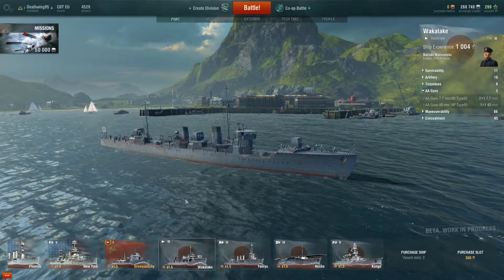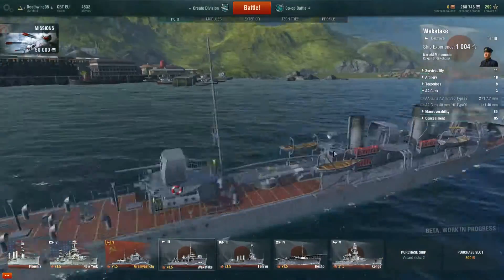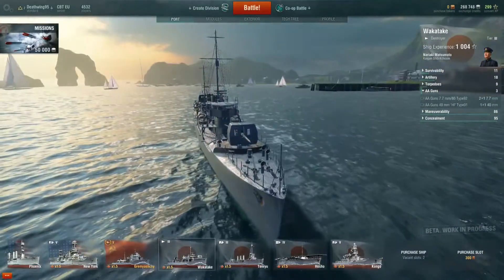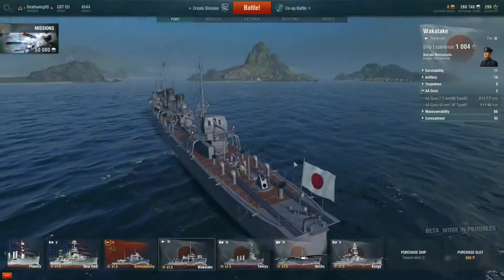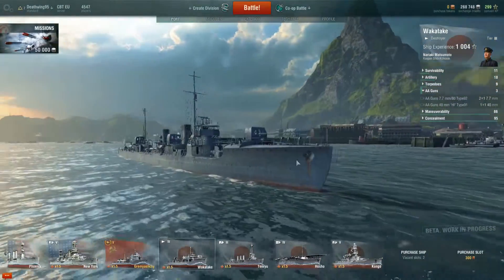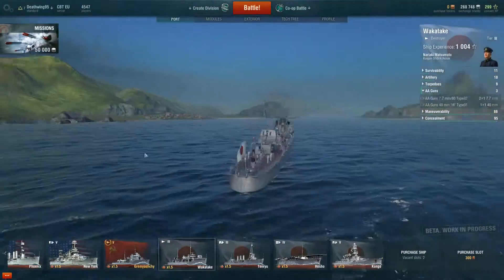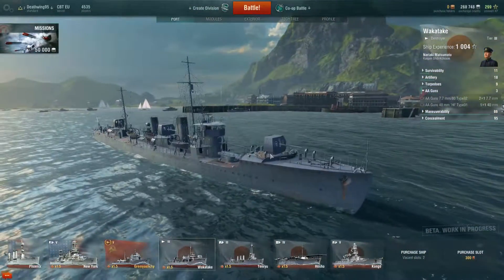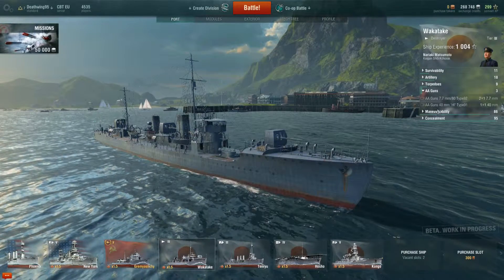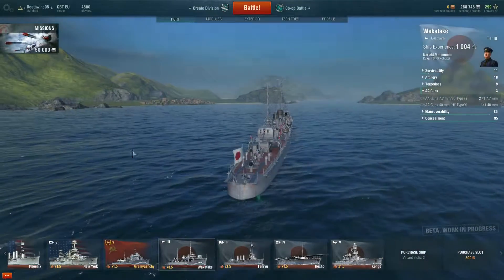Destroyers are armed with pretty small, pretty bad artillery guns. But that's not the main purpose why you use them — they are helpful but they aren't great. So what can a destroyer do? Well, it's very, very good in staying covered — not getting spotted by the enemy — because they are pretty small and you can only spot them from a very short range. Maneuverability is also great in most destroyers.